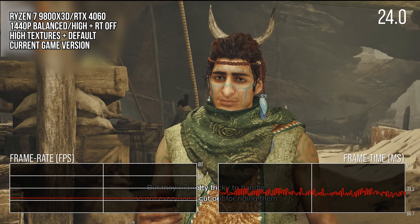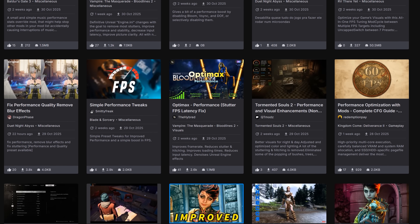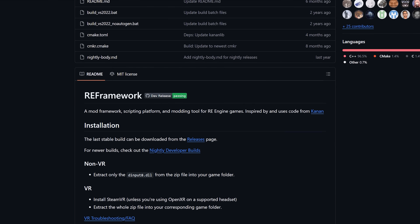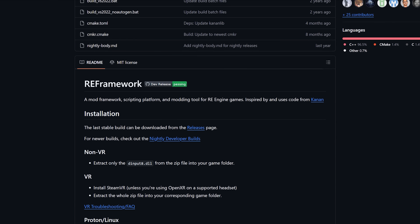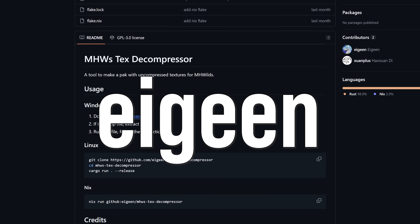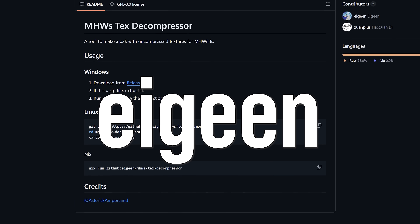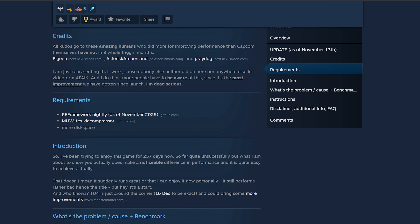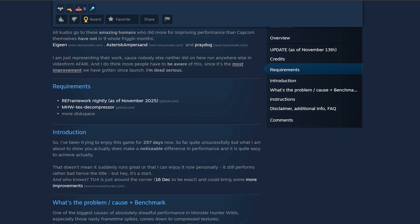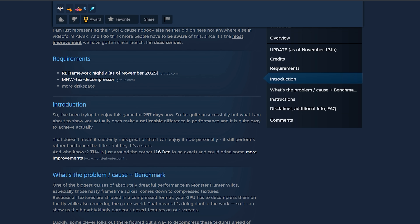No snake oil here, no BS engine.inis, but a real piece of ingenuity thanks to the folks making RE Framework and eigens' Monster Hunter Wilds Texture Decompressor. I was made aware of this mod by the user OymelOymel, and I used their guide on Steam which details how to install the mod in simple steps — links for which are found in the video description below.